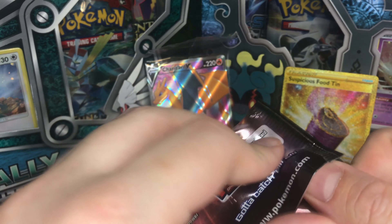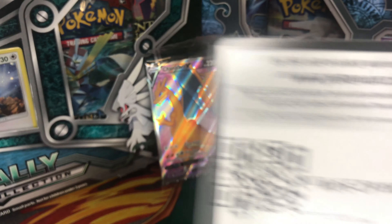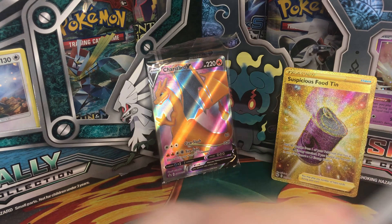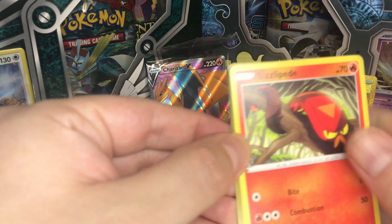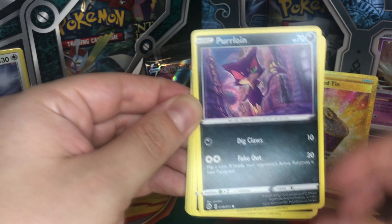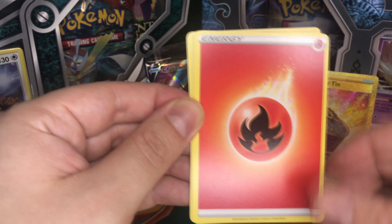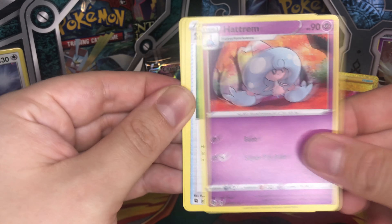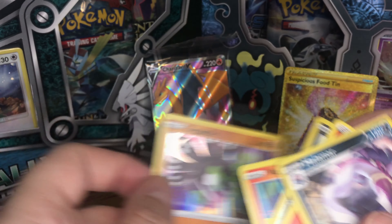Two boosters left. Let's see if we can get anything — we only get one card, it's literally disastrous. Here is the online code. We got Silicobra, Purloin, Ekans, Potion, Vulpix, Nickit reverse, Fire Energy, Hatalin, Suspicious Foodtruck, Malamar, and we got Zygarde again.